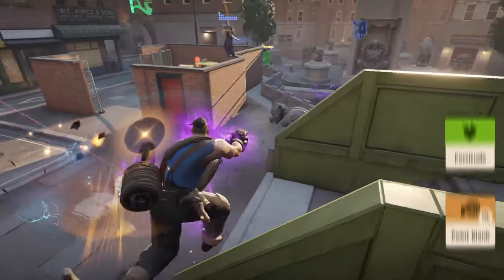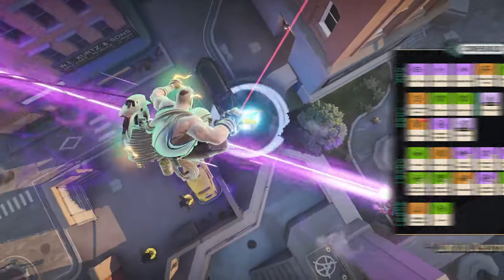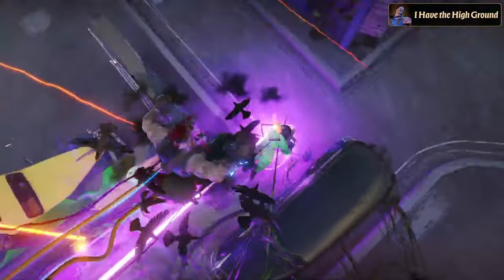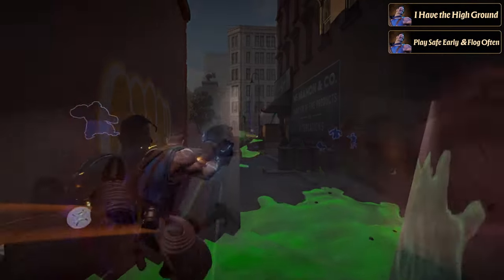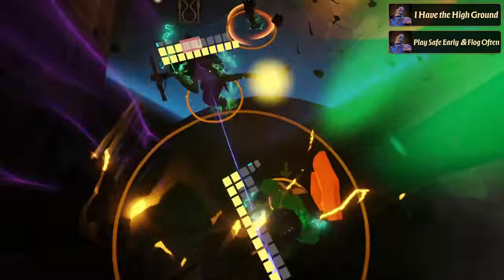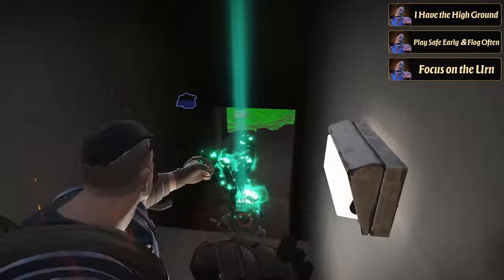To maximize Lash's damage, be sure to use Ground Strike at the highest point of your jump — this will allow you to unleash its full damage potential. When trading in lane, use your mobility to engage when enemies are out of position. If you can't secure a kill, retreat safely while using Flog to regain health. Whether you're ahead or behind, Lash's ability to secure map objectives like the Spirit Urn and mid-boss is crucial for maintaining and regaining control over a game.